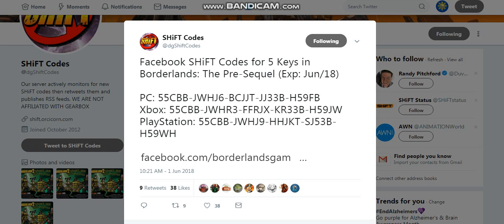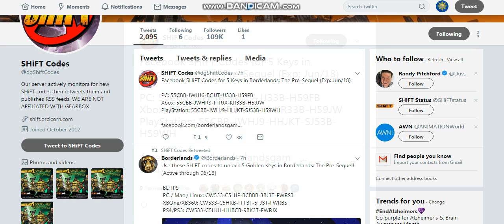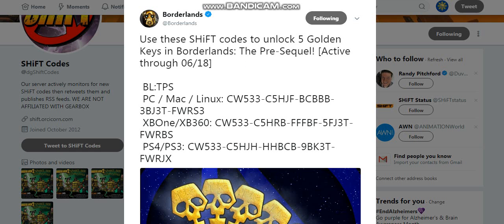I'll go to the next code. This is also for Borderlands: The Pre-Sequel — five golden keys, expires June 18. This code is for PC, MacBook, Xbox One, Xbox 360, PS3, PS4, and the Vita.